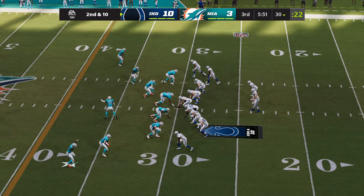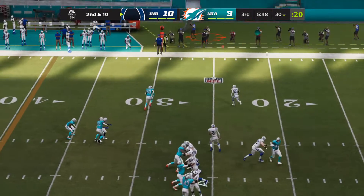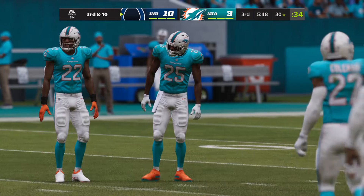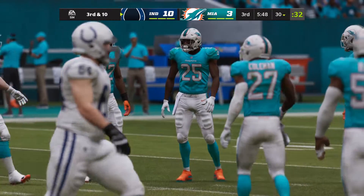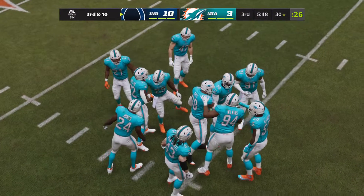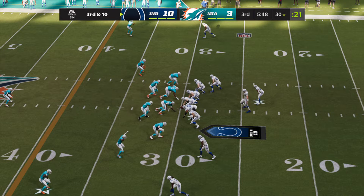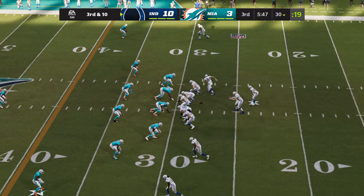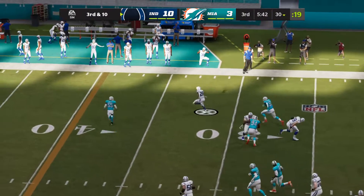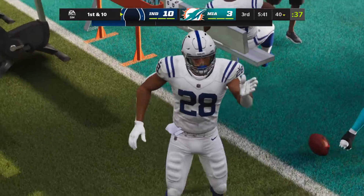An incomplete pass on first down leads to second and ten. Wentz's second incompletion — he's eight for ten. If you're the defensive play caller, you'd better circle what you just dialed up because he just caused an incompletion. Back-to-back incompletions staring at third and ten. Now Wentz sets up the screen to Taylor — Taylor shoves him aside and goes out of bounds right at the 40.